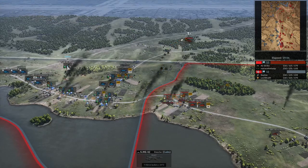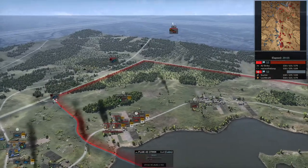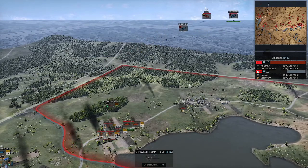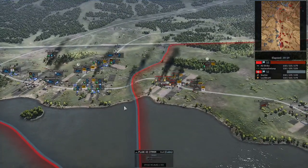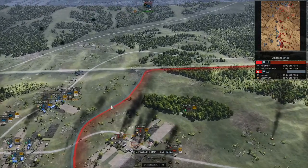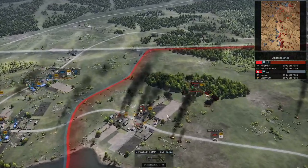A Volkssturmgewehr is trying to get in there but starts getting hit. The majority of his armor is now gone — he's just got the SU-85 and a T-34. I do manage to pin down the ZIS-3.